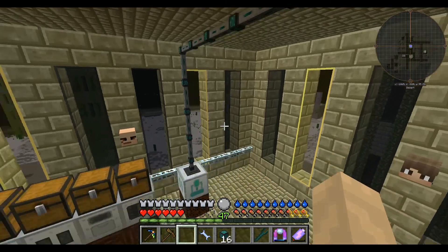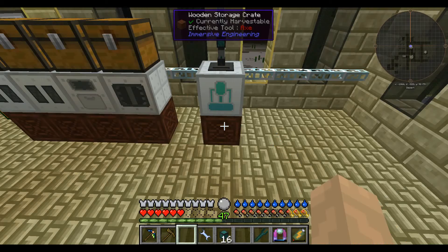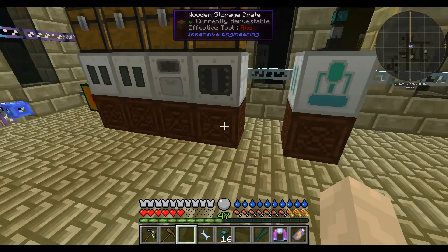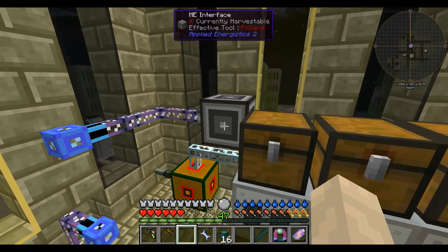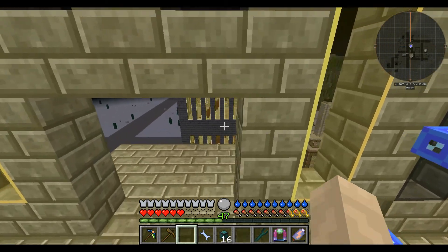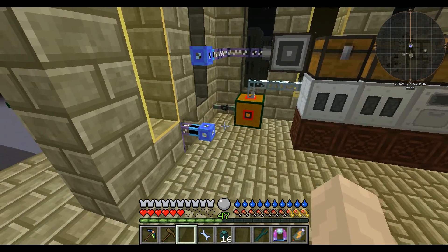This then goes over and into our extractor, which has been going quite nicely for a while and we're doing quite well on that. We've got our five storage crates across the bottom, and we've got our chests and trap chests, and we're getting ready to plumb this thing in.